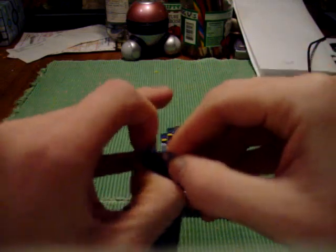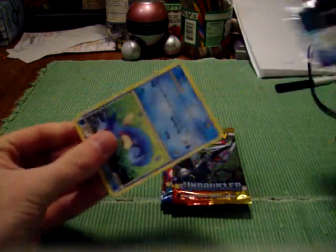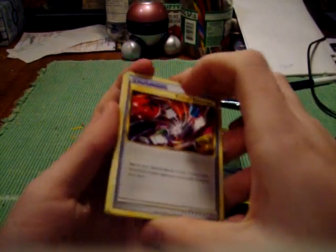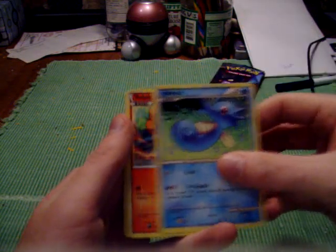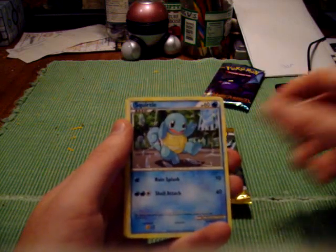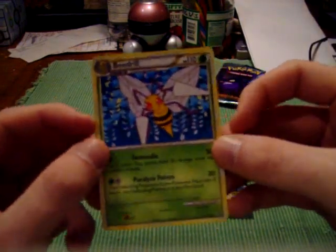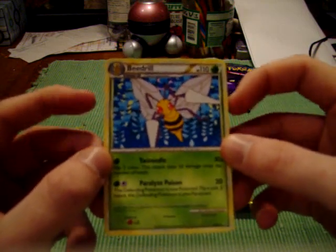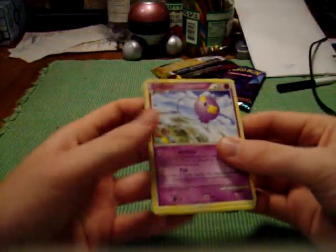Unleashed. I have to say, out of all the HeartGold SoulSilver series packs, Unleashed is probably my favorite. We have an Energy Returner, Pupitar, Interviewer's Questions, Horsea, Vulpix, Onix, Squirtle — I love this artwork, it's amazing — Aipom, Grotto Reverse, and a Beedrill. I like this artwork. I'm sure Borgioles is going to be wanting this. I'll probably send it to him after Christmas, because we were going to do a little gift exchange but with how busy we both were at Christmas time we just couldn't really afford it, so we decided to do it after Christmas.